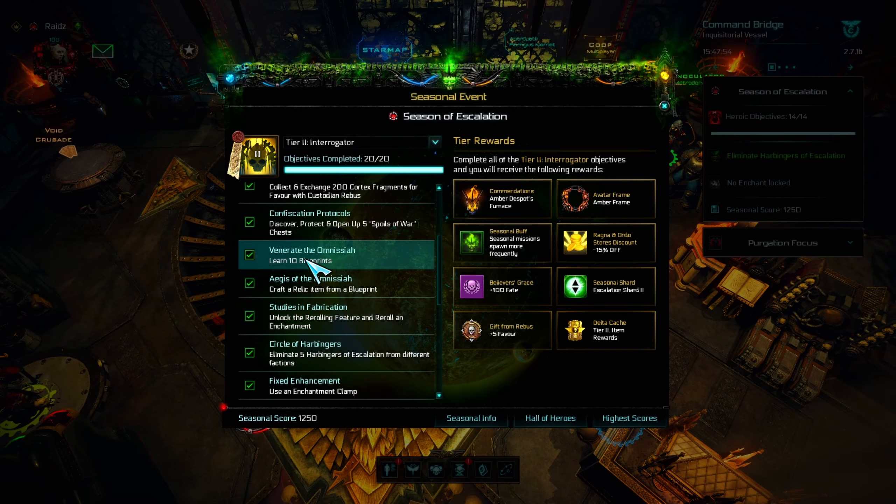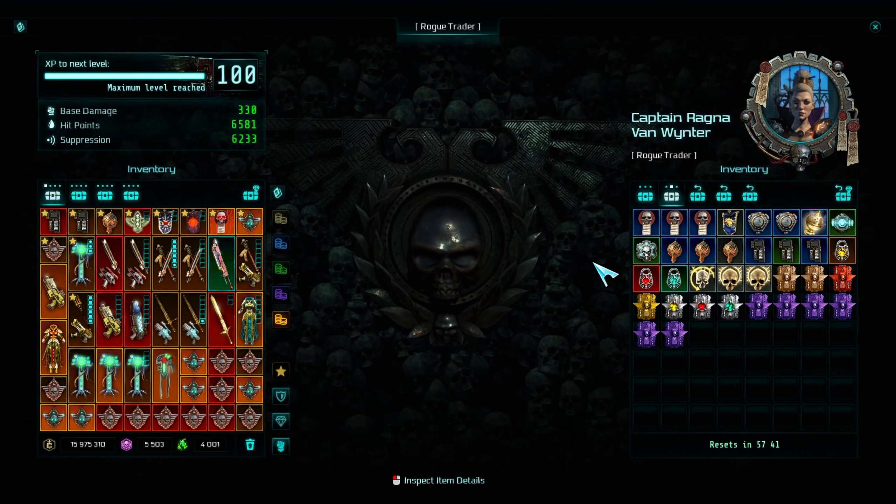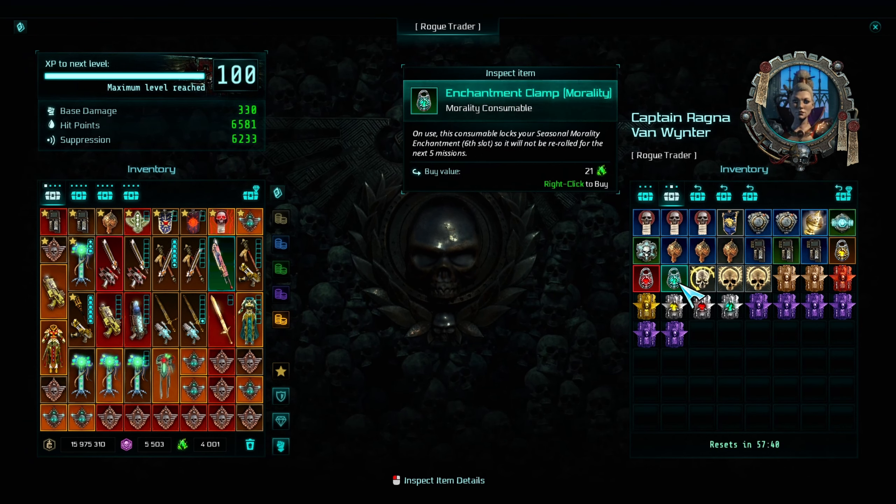Enchantment clamps can drop from the new Harbinger enemies, from the seasonal chests, and they can also be bought at the store. Just right-click one of them to use it, and you will lock the corresponding enchantment.